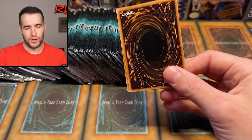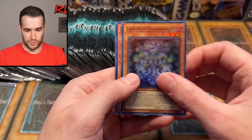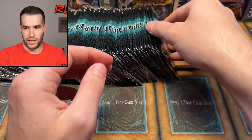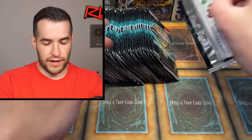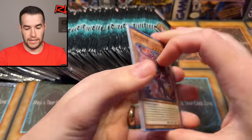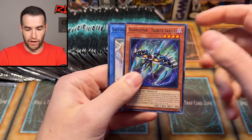We pulled Harpy's Feather Duster — this is the one we wanted, even though Chaos Angel is more expensive. So I guess we're not mad to pull that, but we really want the Feather Duster. If it could be centered and we could grade it, that would be awesome. I'm grading a lot of cards lately. Cornfield Codal. So we've opened a decent amount of packs so far, but nothing insane yet.